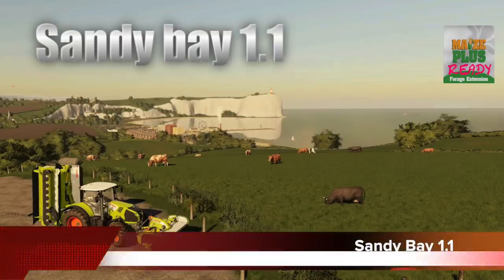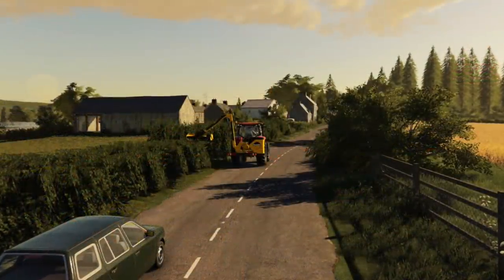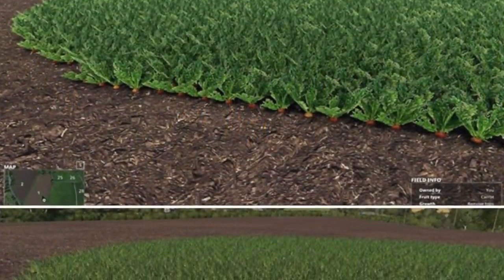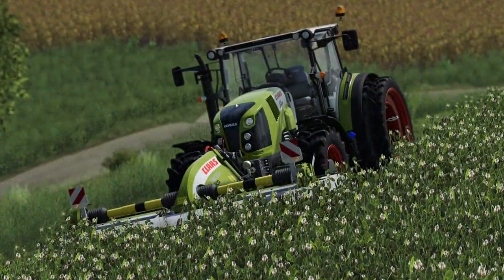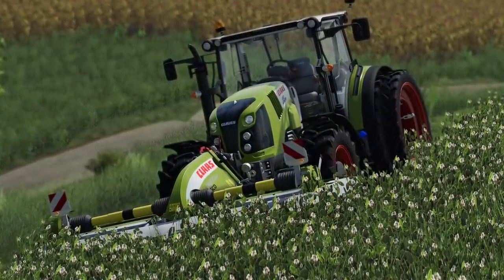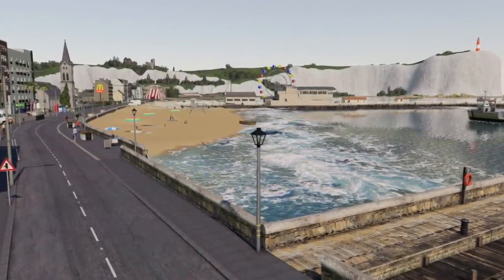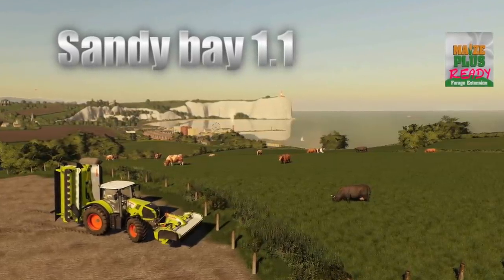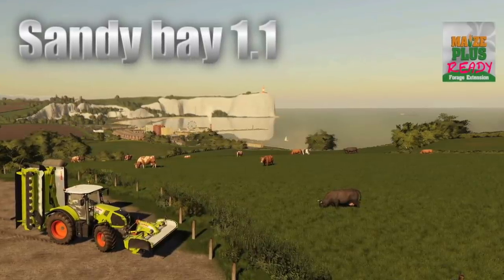Oxygen David has sent off the PC version of Sandy Bay Update 1.1 to Giants for testing, as well as his McConnell Reach mower used for hedge trimming. The update includes five new crops: onions, carrots, clover, field grass, and cuttable hedges. The update will also include animated waves at the beach and will support the Maze Plus mods and the manure system. The console version is still being worked on by Oxy and will be sent off for testing once he's finished.